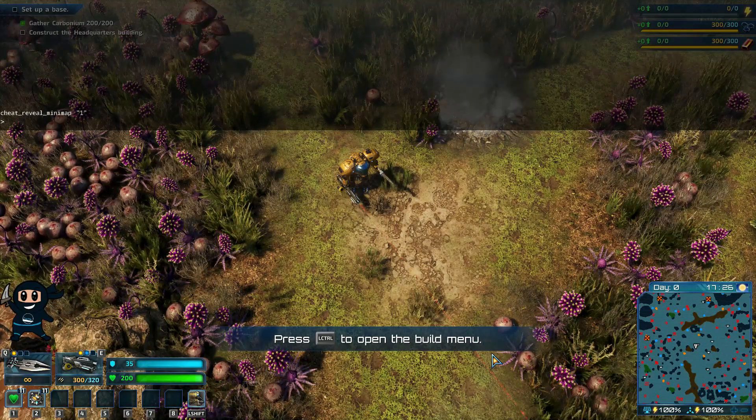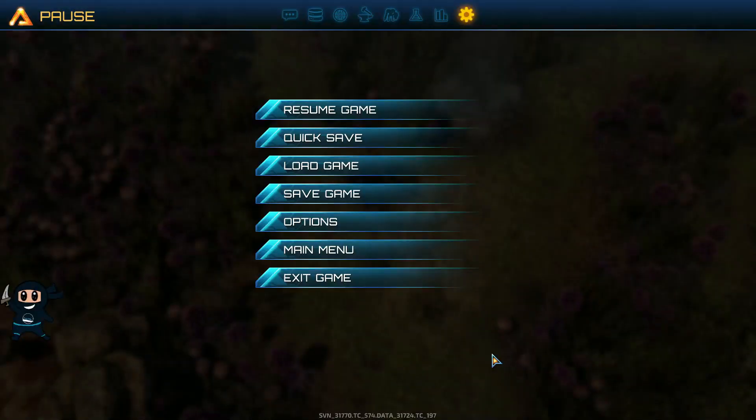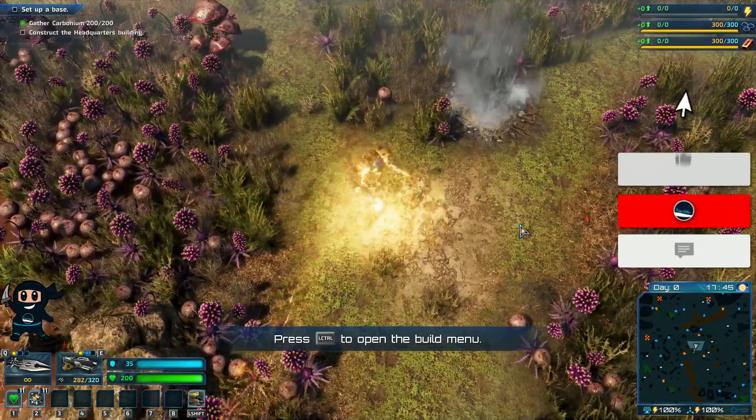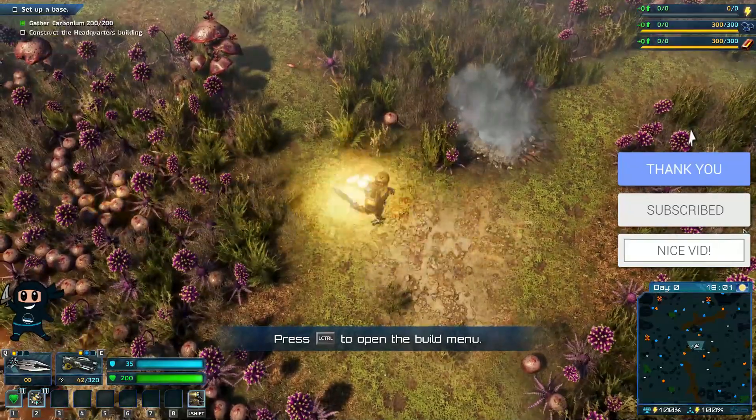Aside from that, I hope this video taught you everything you need to know about console commands on Riftbreaker. If you have any questions, please ask me in the comment section, and do not forget to check out the admin command links in the description as well. And with that being said, I'll see you in the next video. Take care.